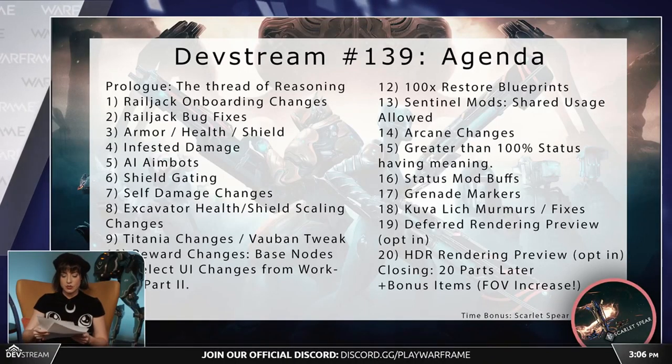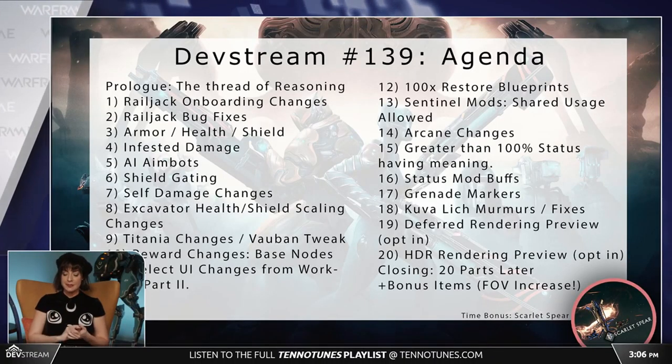Kuva lich murmurs and fixes. What they're doing with Kuva lich murmurs for this mainline is making it so that the Requiem hints received from a lich that is stabbed with a Parazon — a failed result — will now again be shared with squad mates. There was a hotfix that removed the ability for your lich's Parazon attacks to be shared, but that's coming back. You'll now be able to get murmur progress faster by engaging with your liches, and that progress will be shared.